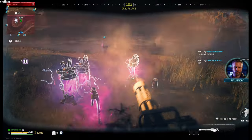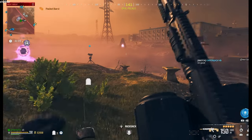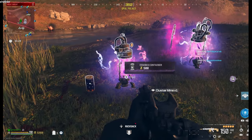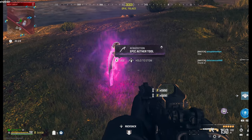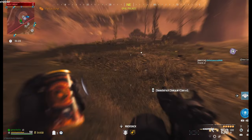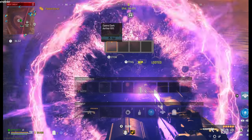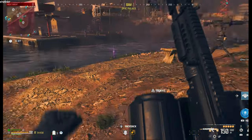Let's freaking go! I was so prepared, man. My heart is pumping like crazy right now. That was pretty nuts. Holy shit. Aether tool! Deadshot Daiquiri. Oh, my rift — opens Dark Aether. My first sigil!